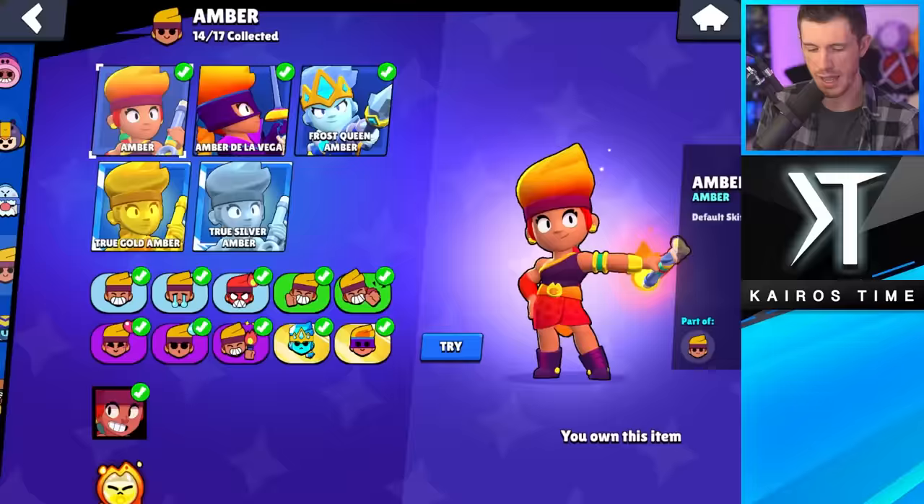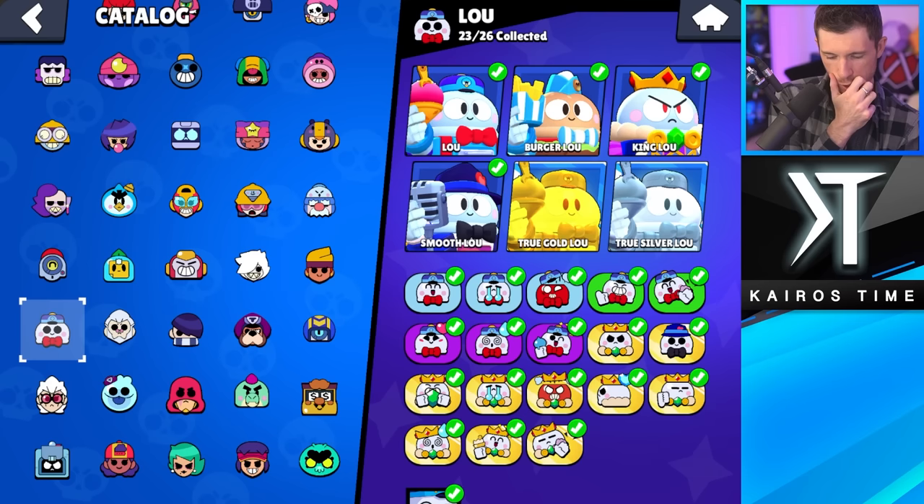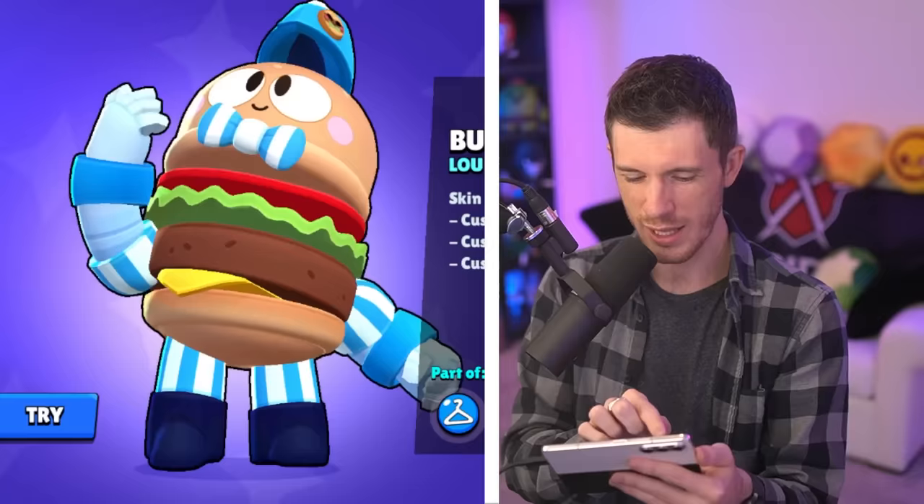Amber only has two skins, so Amber De La Vega is my least favorite. And Frost Queen Amber is definitely my favorite — this one could have been a mythic rarity in my opinion. Lou has good skins. Smooth Lou is my least favorite. And can I pick Burger Lou over King Lou? This one doesn't have the same appeal as Loaded Rico does, but I'm going to go with Burger Lou — he shoots burgers at people.